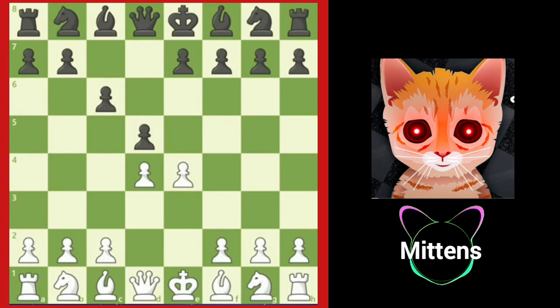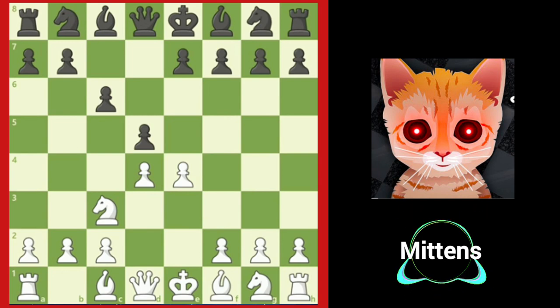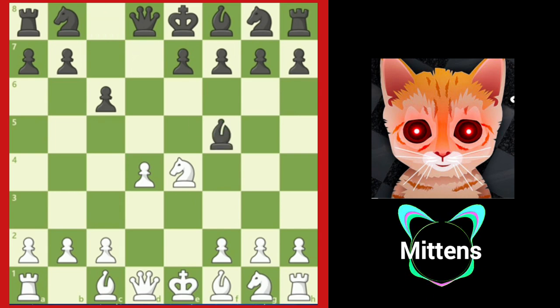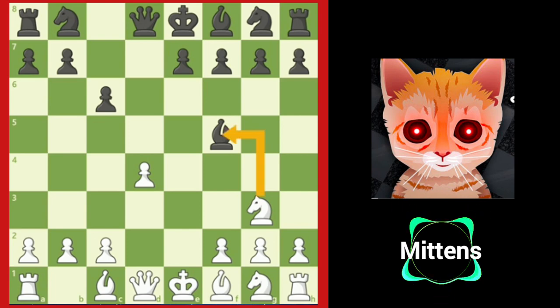A popular choice for white is knight to c3, developing a piece, protecting the e4 pawn, and attacking the d5 pawn. After d takes e4, knight takes e4. White enjoys more space by having a pawn directly in the center. Black will often attack white's knight with bishop to f5. White typically retreats the knight to g3, moving the knight to safety and gaining a tempo against black's bishop, which will need to move again.